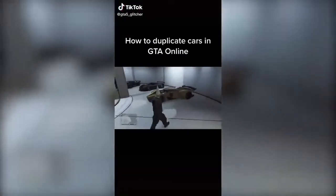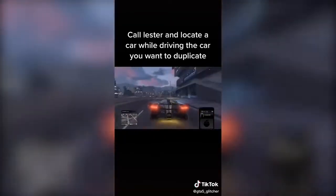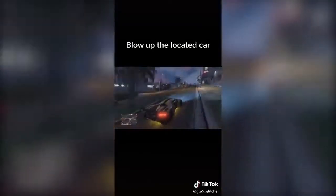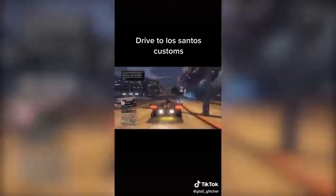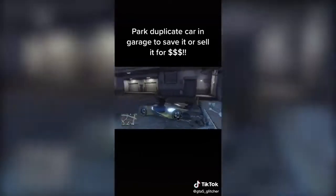This next TikTok says how to duplicate cars in GTA Online. He brings his car out of his garage, calls Lester to locate a car while driving the car he wants to duplicate, speeds over to the located car — which turns out to be a limo — blows it up, then drives to Los Santos Customs where a duplicate of his car appears. I'm not sure if this is fake or if he used a mod menu, but I'm going to try it now using my CEO garage.